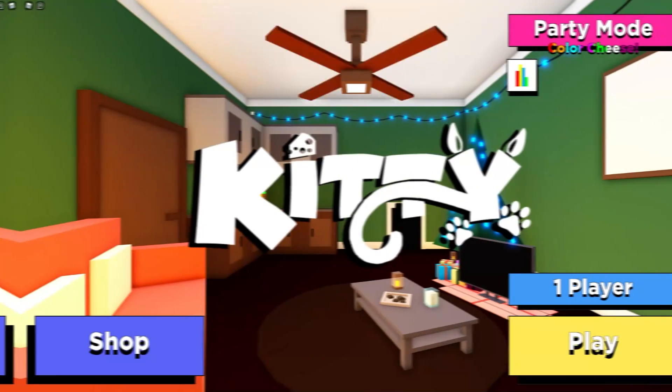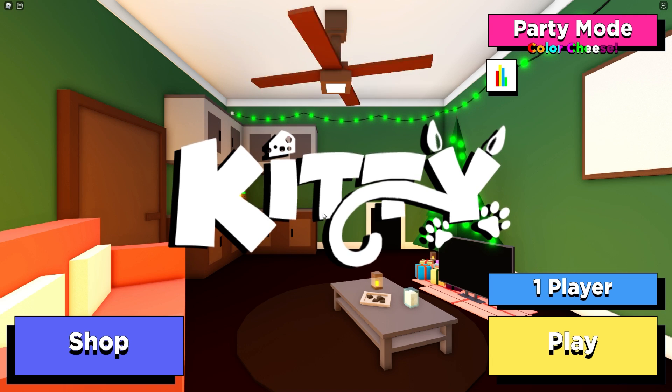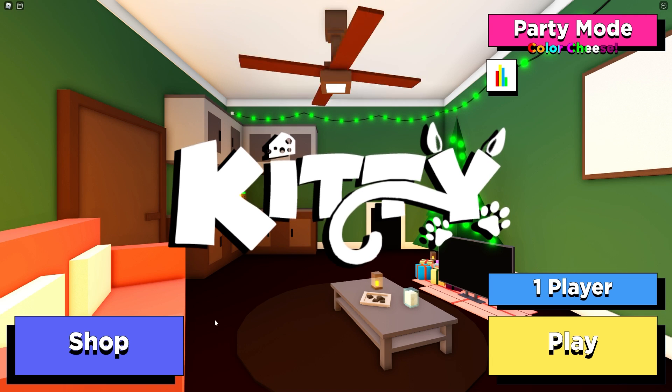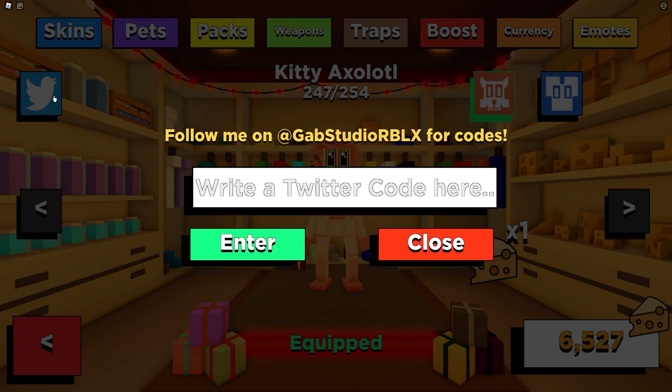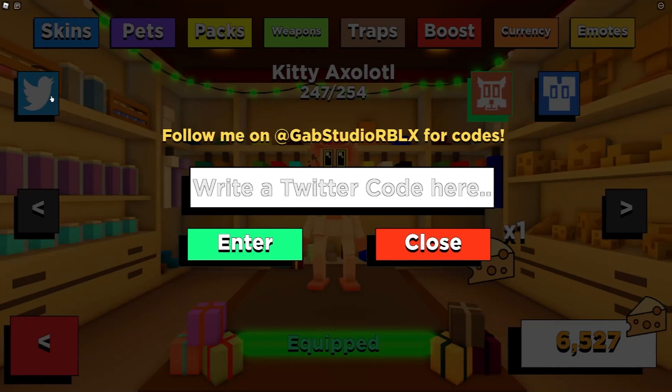Now let's get into all the new working Kitty codes. If you don't know how to claim codes, first go to the shop, then click on the Twitter button at the top left. The code menu will come up — these codes are in no particular order, so let's just get into it.